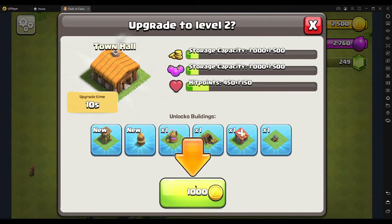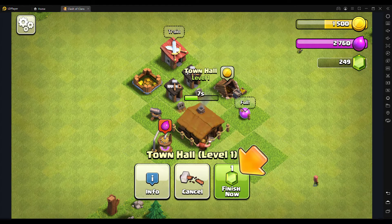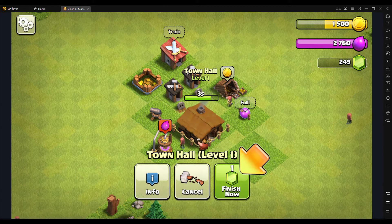Now we need to upgrade the Town Hall. We'll progress through all the Town Halls until we reach the max, which is Town Hall level 14.